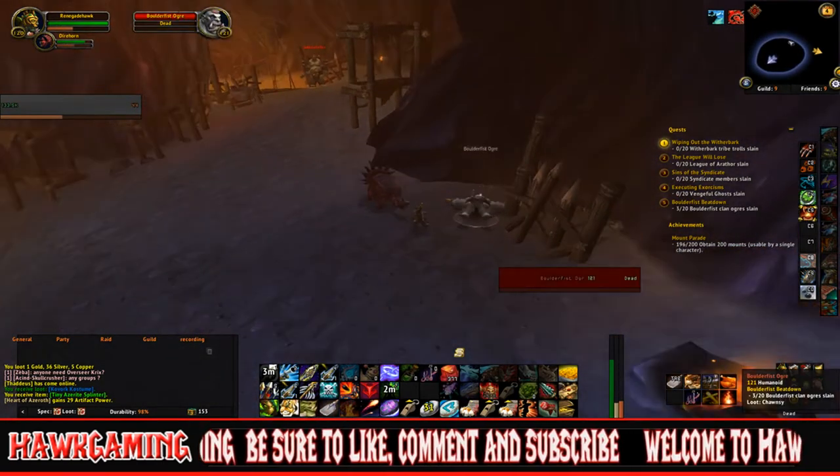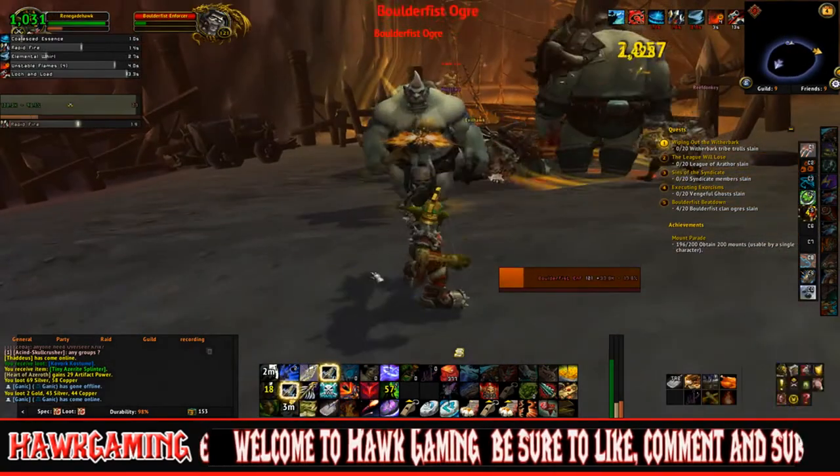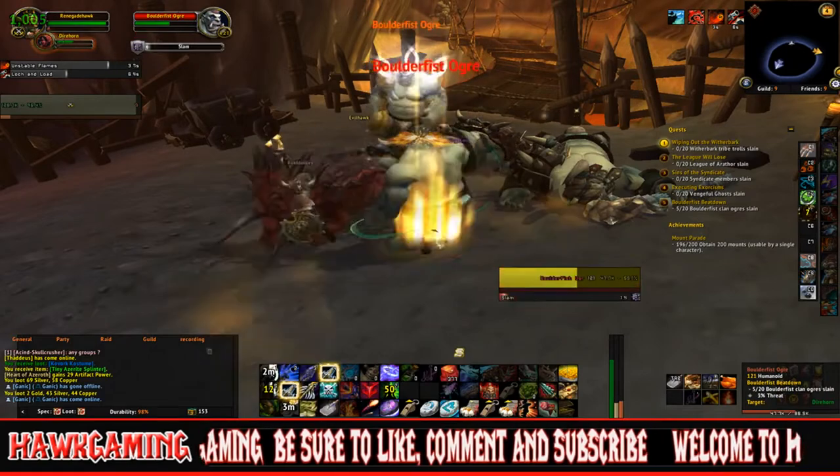Start using the macro that I've put in the description below, which will have you yelling: "Selling War Front items, get yours now." When you do this, you'll make it easier for the players to save time, and make yourself more gold than you ever would have before.